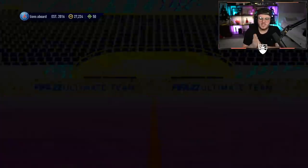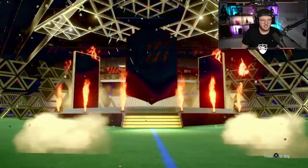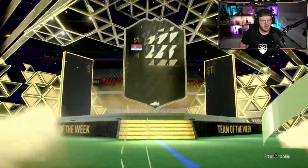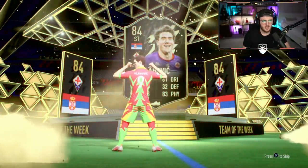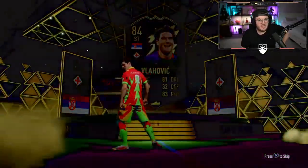Come on EA, give us Winter Wildcard Neymar and Mbappe in the same pack. That'd be pretty cool. It is going to be an in-form walkout. The colour grading is a bit strange on this. Last time we had an Mbappe and a Winter Wildcard Koeman behind Vlahovic, so run it back EA.